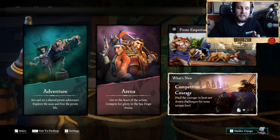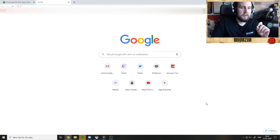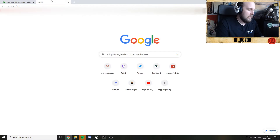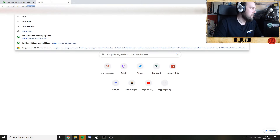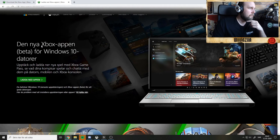Did you know there's an Xbox Beta app? So what you want to do is search for 'Xbox Beta app' — I'm writing down Xbox Beta app. There we go, click on it, and then click download the beta app. It's in Swedish for me, but it will look something like this.